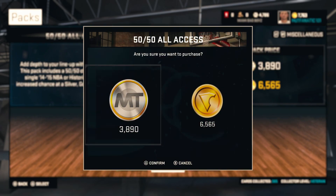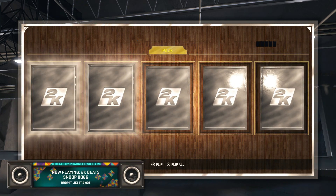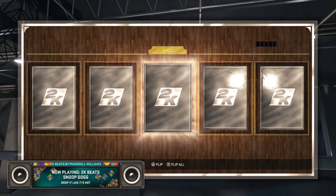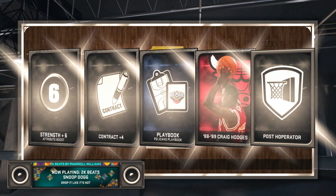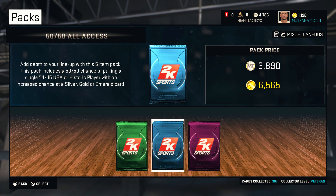It looks like we don't have enough VC for another full round, but we'll have one more pack. Hopefully pull something great - maybe a gold legend. Can we clutch it out with a rare silver? We get Craig Hodges. Not sure how much he sells for. But that's it for the video, guys.